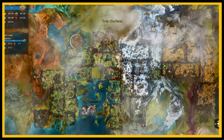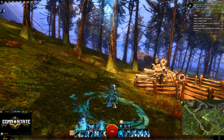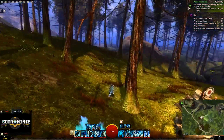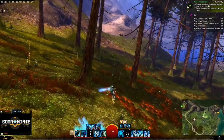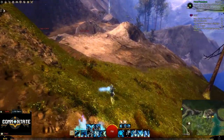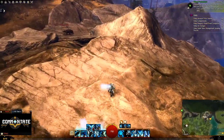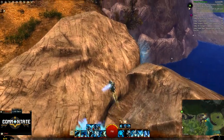Next up we have the Hero's Moot Waypoint. Again, we're going to head northeast and just follow these rocky formations until eventually they come to a peak with some goggles on top.